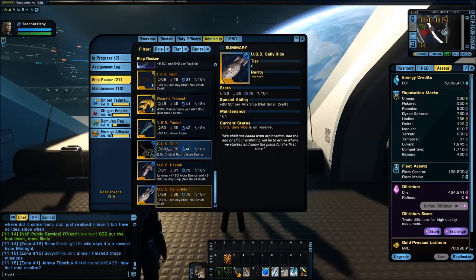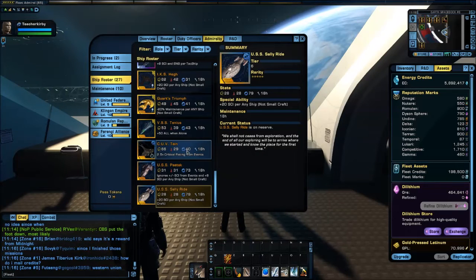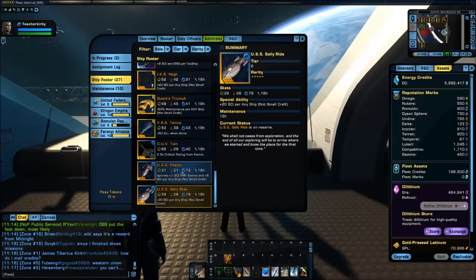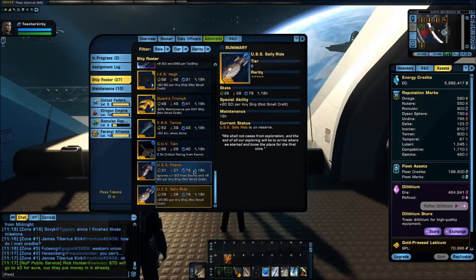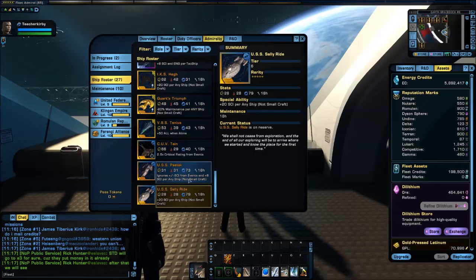The CUV Tannius comes from running missions in the Victory is Life Arc, the Gamma Quadrant Arc. Then we have the USS Postdoc, which comes from running Time and Tide and claiming the Admiralty Bundle. It's a very useful ship — it ignores plus psi from events and gives plus 8 psi per any ship, plus it has a very high amount of science in and of itself.